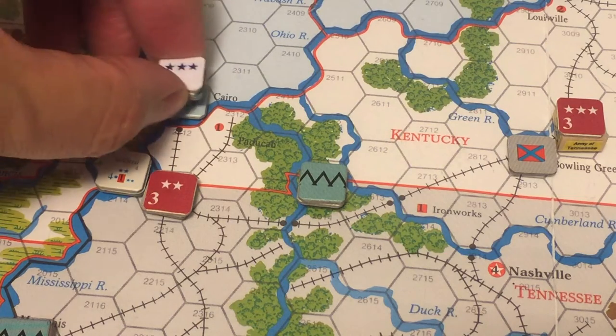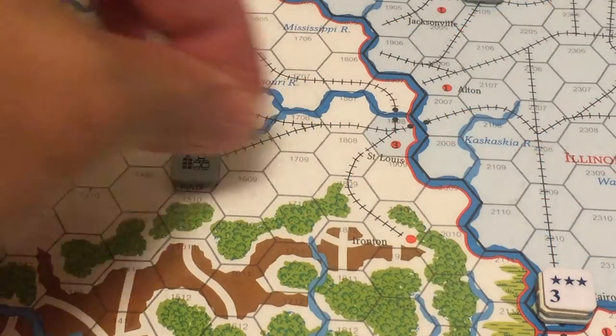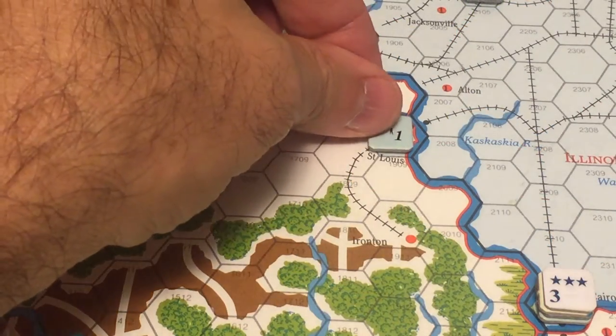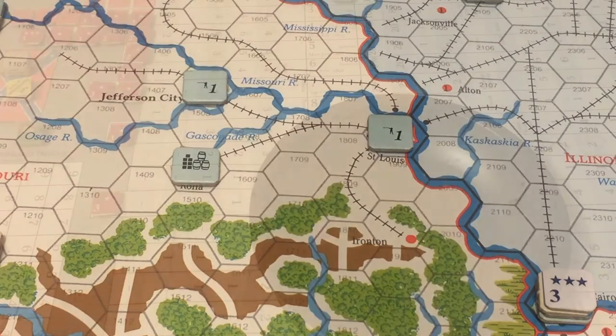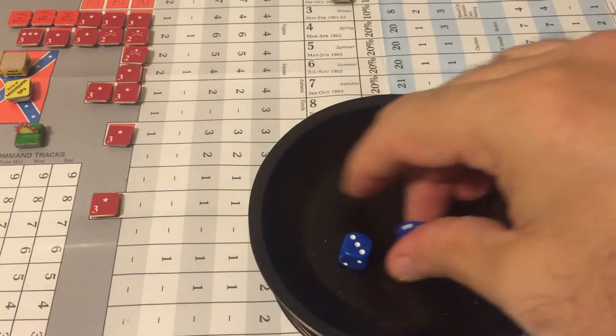The Union spends its last two dice difference points to enter one reinforcement in the West and one in the Trans-Mississippi. The Western reinforcement goes to Cairo, Illinois, increasing the Union strength there to three. In the Trans-Mississippi, one Union strength point is placed in St. Louis.